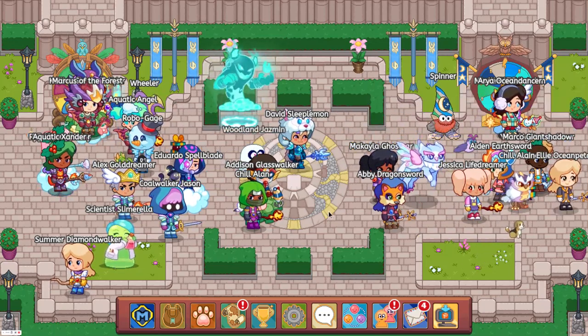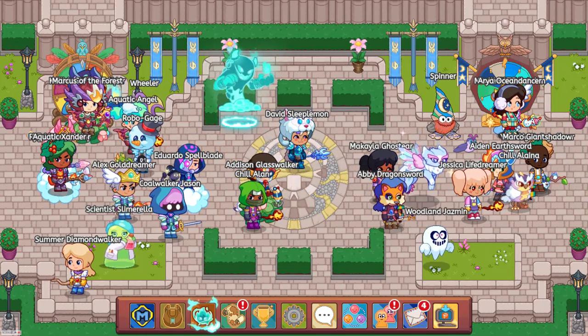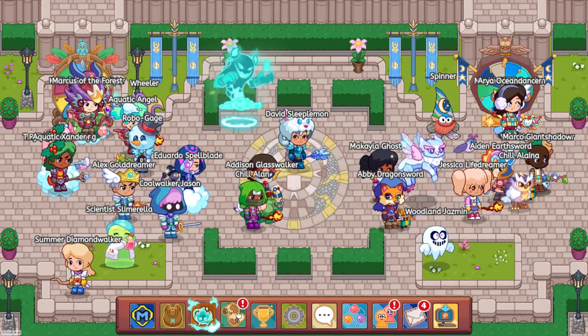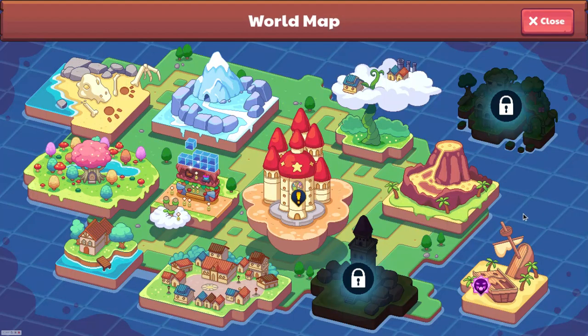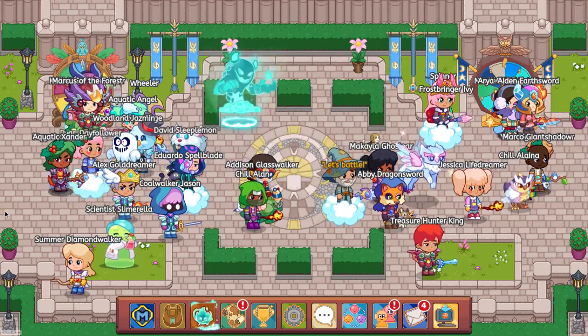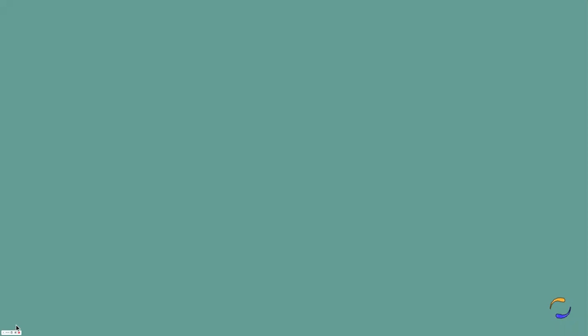A bunch of new updates have come, including a new background design for the islands, or for when you're in battles. And one of the biggest ones, the epic subspace is now gone, and apparently Mocha or Manka is somewhere in Lamplight Town, so I'm gonna go look for that.